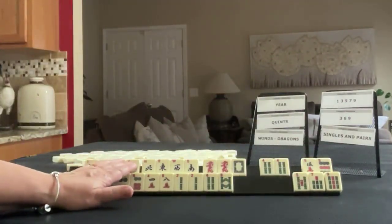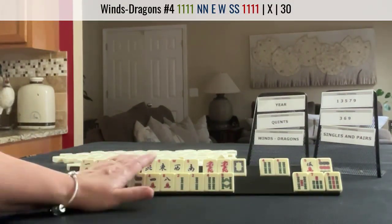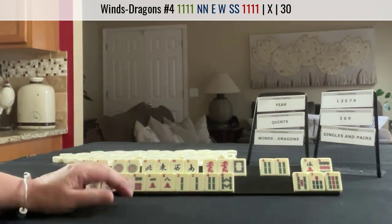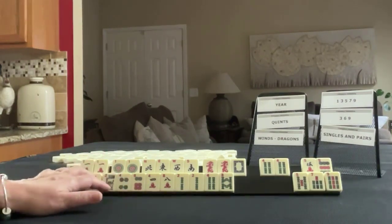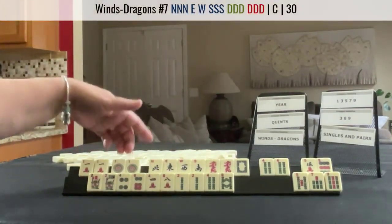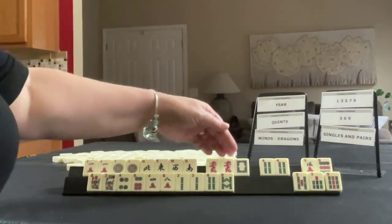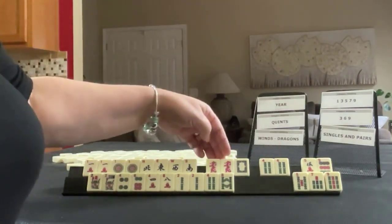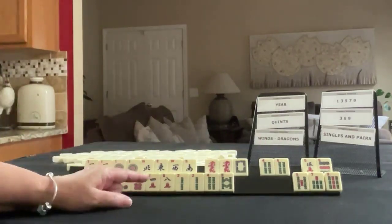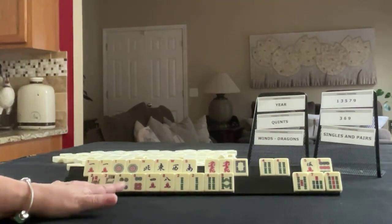I spotted something else we could do: news with ones. That is like numbers, but it's in the wind and dragon category. So we could leverage these multiples and then maybe use this as joker bait, or play news concealed. I'd want to minimize the amount of joker bait though with the fours and dragons if we play news with ones. If you want to know more about that strategy, look in the video description below — it's a strategy coined by Tom Sloper of Sloperama.